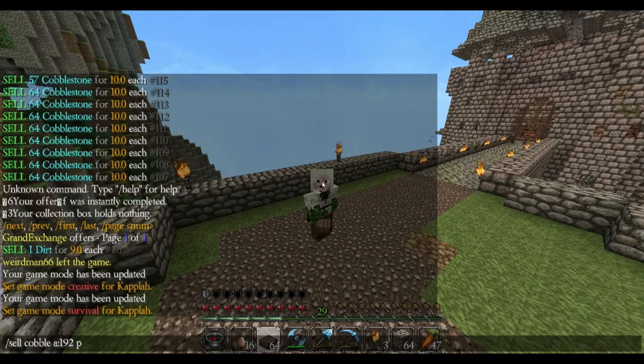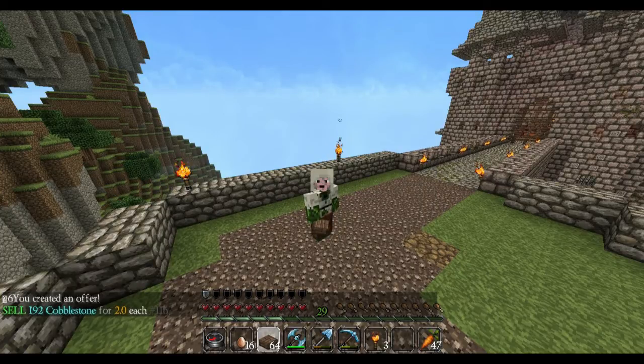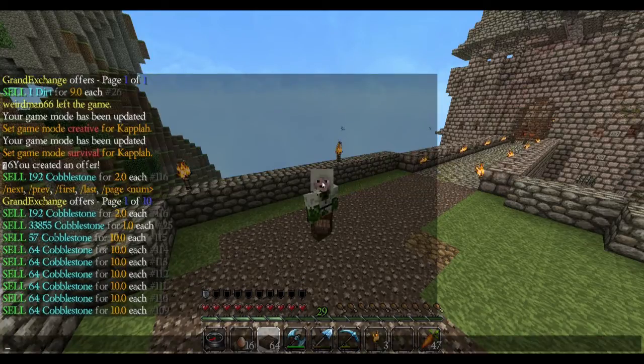And then price — the price is per item, so you don't have to put the price you want for the whole stack, you put it per item. So if I want to sell it for 2 — you created an offer: sell 192 cobblestone for 2 each. And now if I do slash offers, that should be at the top.